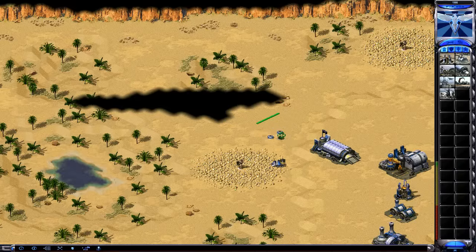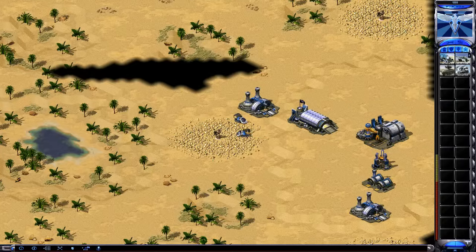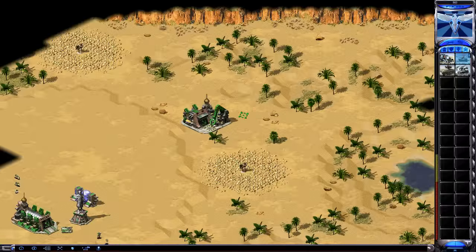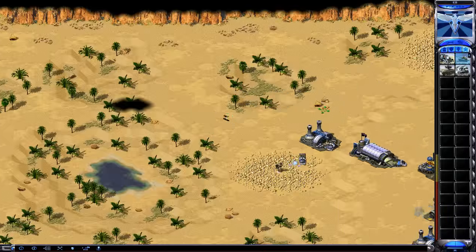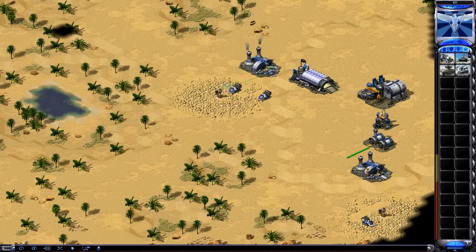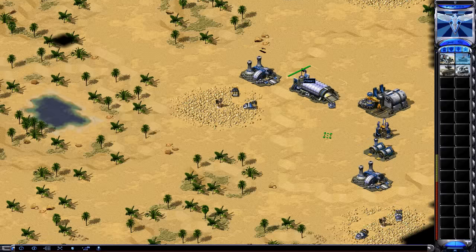If he goes one miner from war or he rushes, I'm gonna go with my miners and start camping. I'll have three miners versus two and one on defense. If he goes one miner from war and attacks, I might get the second one out depending on what he does.